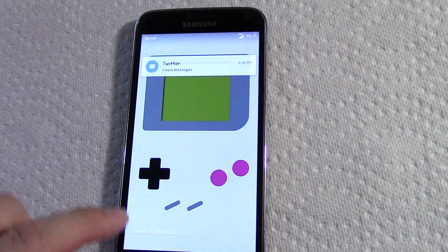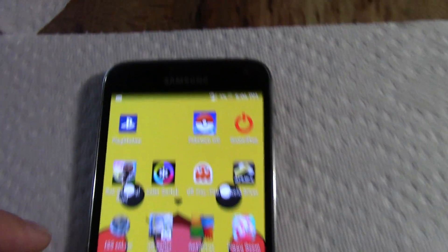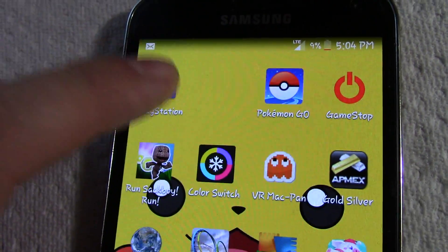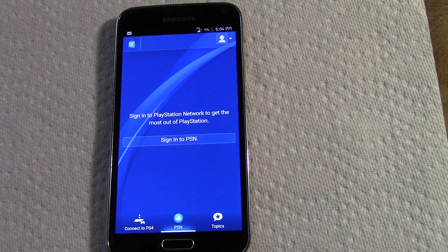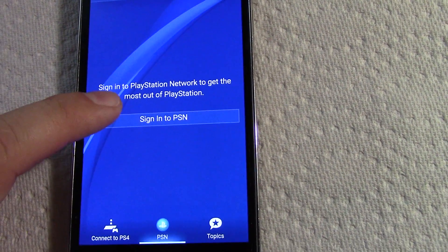Okay, this is a Samsung Galaxy S5. Some of you know that I game with it, and I've been having problems with the PlayStation app. When I click it, it loads up fine, but when I hit the go sign in, I get this.